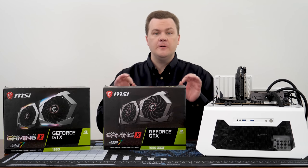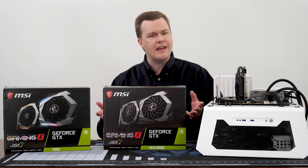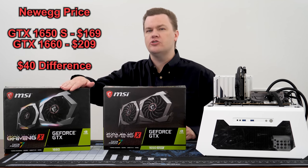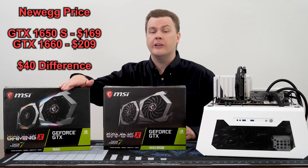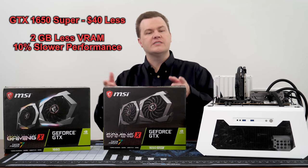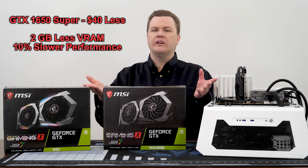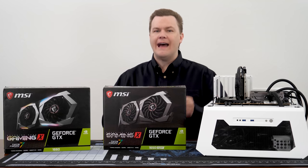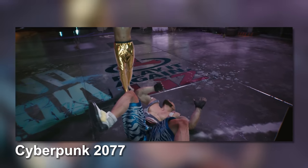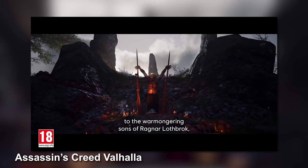Speaking of price — at the time of this recording the GTX 1660 was $210 on Newegg, or $40 more than the 1650 Super. For that difference, you lose 10% raw compute performance and 2GB of VRAM. Is it worth saving $40 for those two things? That depends on what you're doing with your computer. If you're playing newer AAA games, I'd pay the $40 to get the extra VRAM all day long. The performance difference is minor, but the VRAM is key for those.